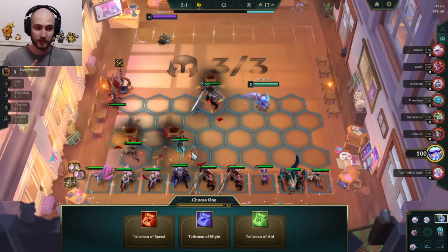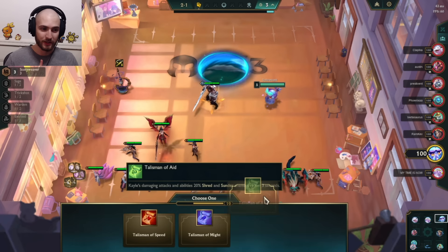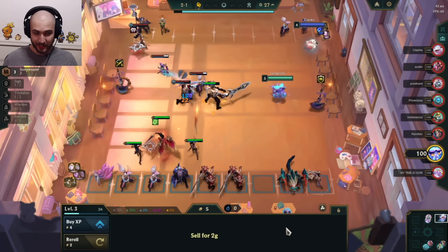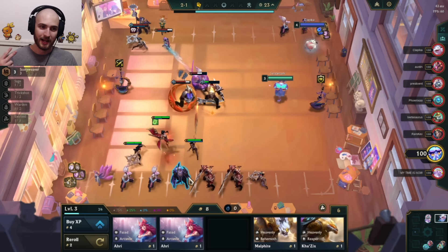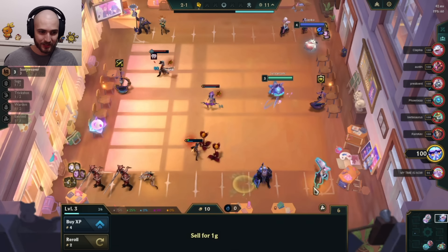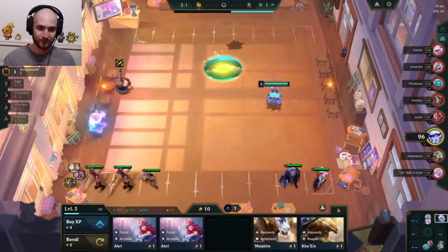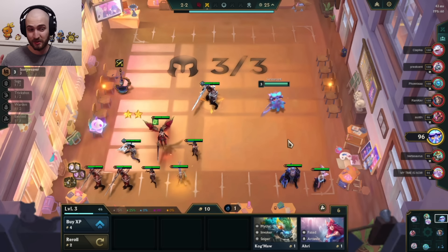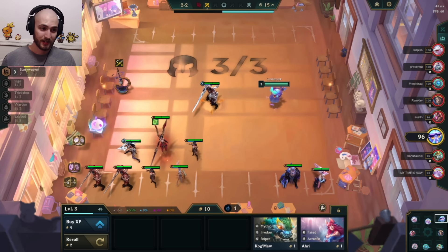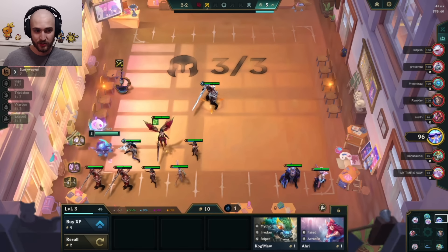I'll take Storied Champion. What's really good about it here is that there's another player — Ramkev — who has Lucky Paws. So Ramkev's going to be taking one-cost units out of the pool with Lucky Paws, and I'm going to be taking one-cost units out of the pool with Storied Champion. It makes it easier for both of us to hit, a pretty good little tradeoff. I don't slam anything in the first fight because this is actually the first time I've ever played this augment.